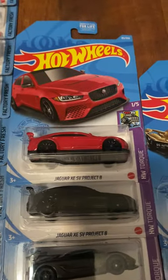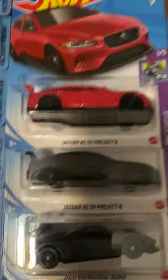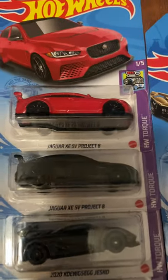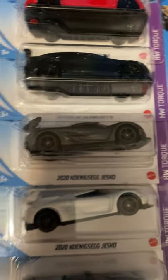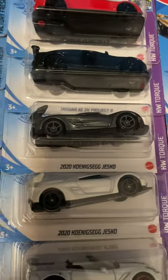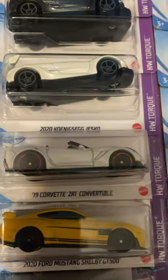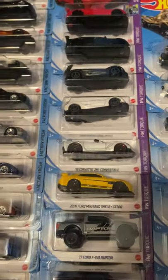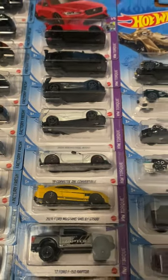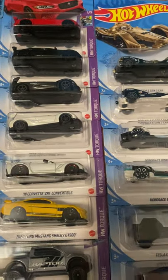In Torque, we have the Jaguar XE SV Project 8 in red, then recolored in black. Then the 2020 Koenigsegg Jesko in black or gray and then white, and the Corvette ZR1 Convertible. I'm missing the L case red editions — if I had those I'd have all 12 and could count that as a full set.